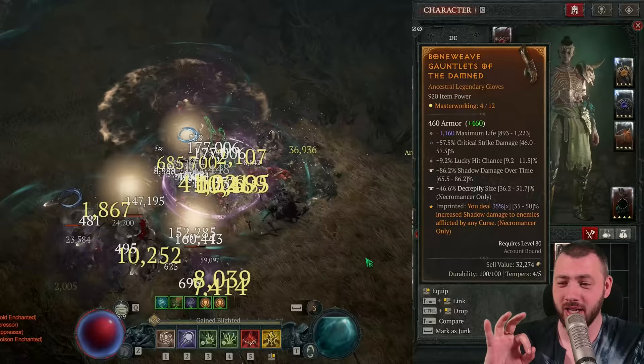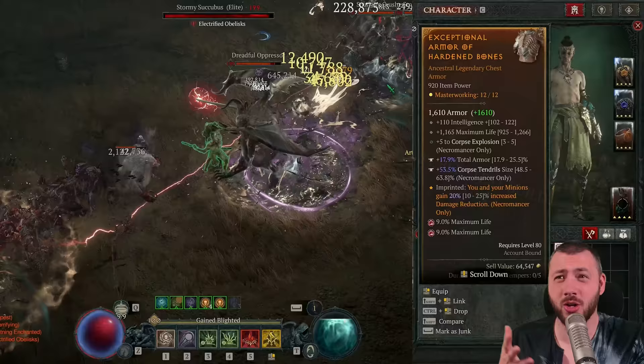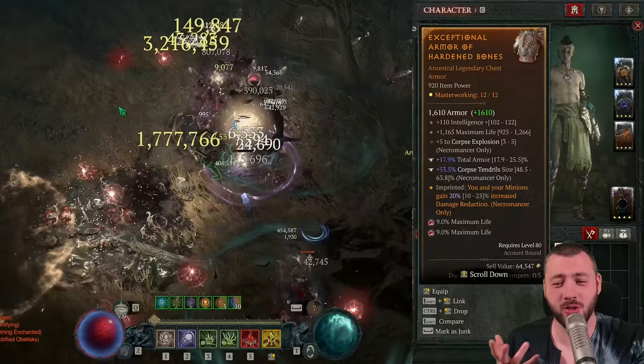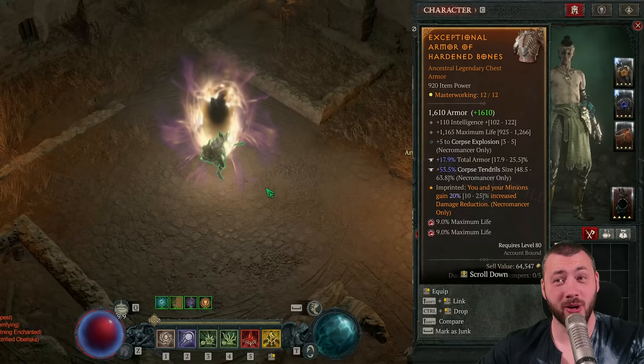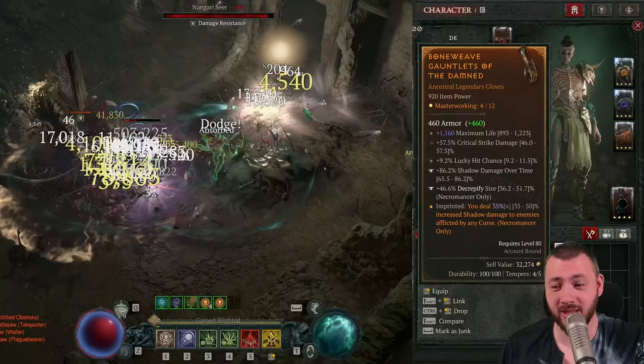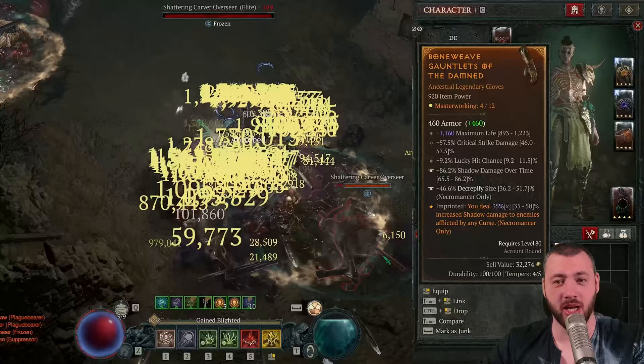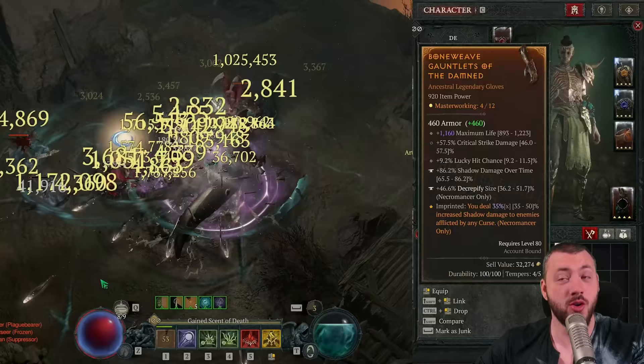More shadow damage over time is more Shadow Blight key passive damage. More darkness damage should increase the Ixfeld's Corroded Signet. On the chest we have the new Heart and Bones aspect — the coolest Necromancer aspect right now — granting you and your minions 20–25% increased damage reduction, plus five ranks to corpse explosion. That's more shadow damage over time. On the gloves, we have a huge amount of critical strike damage and the new Curse aspect, changed to deal 50% increased shadow damage to enemies afflicted by any curse. Just like that, 50x more shadow damage when they're cursed — and you always have decrepify on them. Shadow is just insane no matter what version you play.